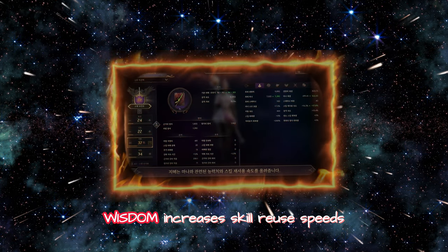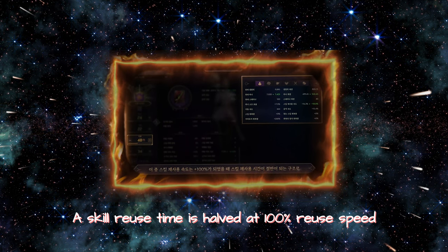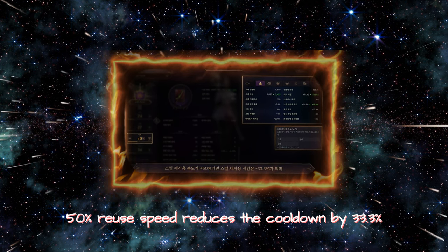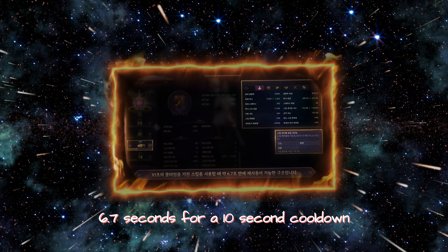Wisdom enhances stats and skill reuse speed. Skill reuse time is halved at 100% reuse speed — 5 seconds for a 10-second cooldown. At 50% reuse speed, the cooldown is reduced by 33.3%, giving 6.7 seconds for a 10-second cooldown.